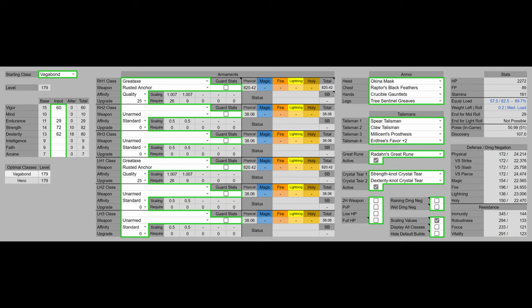We have 62 Dexterity, boosted to 80 with all of our buffs, and that's going to be the Dexterity softcap as well. For weapons, we have the quality Rusted Anchors. I did not use any Ashes of War, just like Dom's Round Table. However, if you're going to use an Ashes of War, I would highly recommend using Royal Knight's Resolve, as that buffs your damage by 80%.